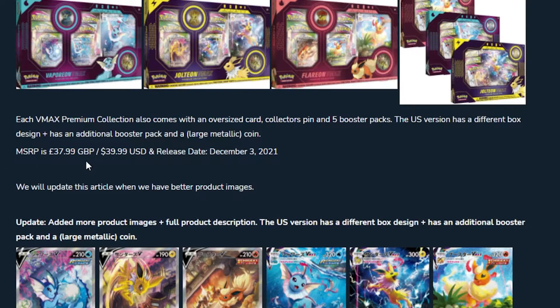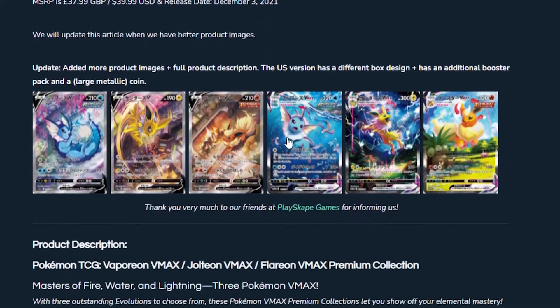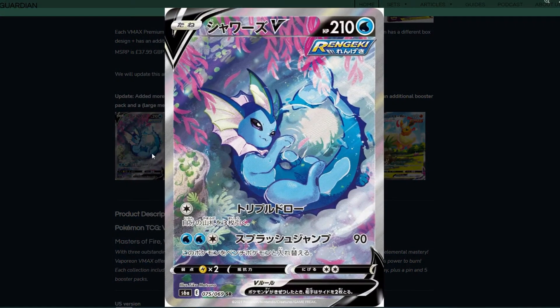It's great value in all honesty. December 3rd is the release date. We'll take a quick look at these cards more closely because they look absolutely incredible. These are like the Eevee Heroes versions but essentially the same in English. This is the Vaporeon alt-art V — absolutely beautiful. Love the colors, looks amazing.